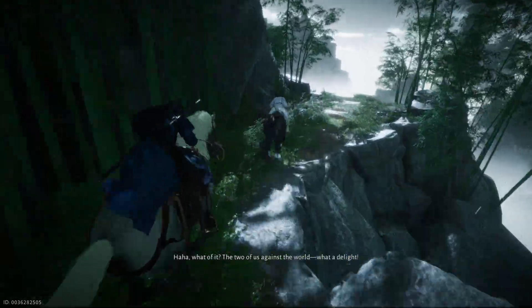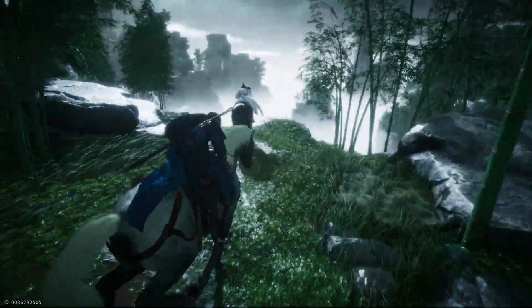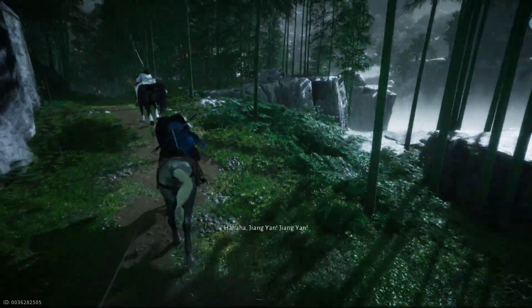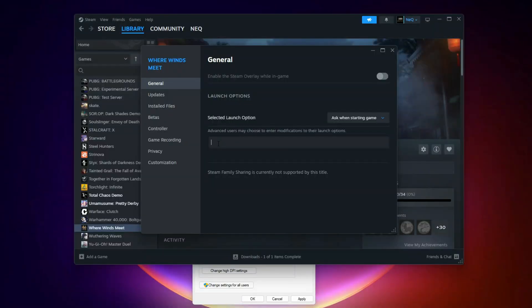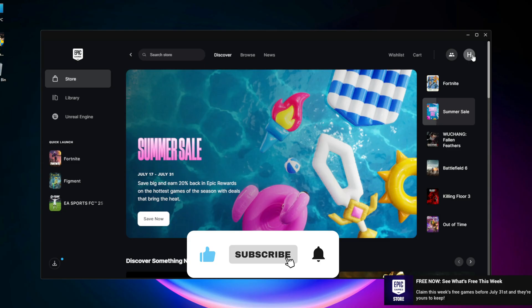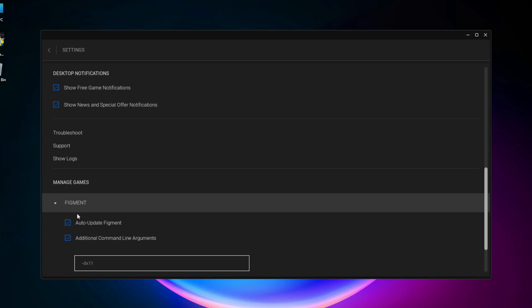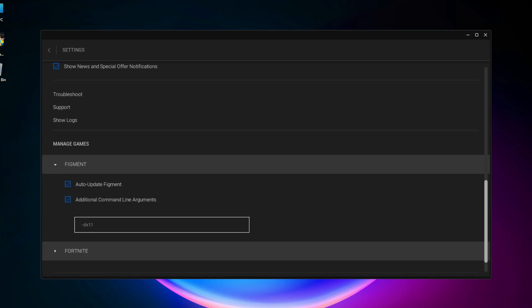Step 8: Force DirectX 11 Mode Without Developer Console. Here's how to force DX11 startup without needing pro-level tweaks. Open Steam Library, right-click the game, go to Properties, and under Launch Options type -DX11. This forces the game to bypass DirectX 12, which is known to crash on certain drivers. For Epic Games, go to Settings, scroll to the game, enable additional command line arguments, and type -DX11.